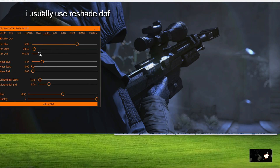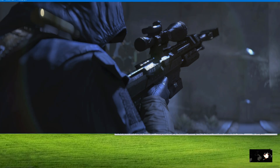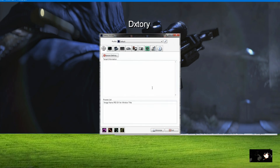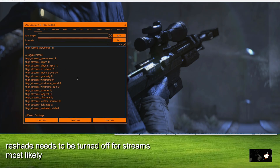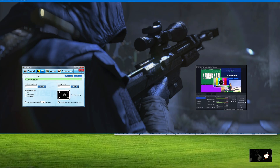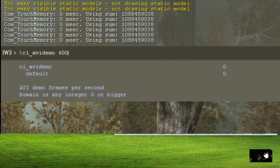Also don't forget to tweak your depth of field settings as they can add a huge difference as well. Finally, when everything is set how you like it, what method of recording should we use? I personally use Dxtory the majority of the time, and if I'm trying to use depth maps and green screens I'll record using streams. Fraps, OBS, Shadowplay, and for some games Avidemo are all usable as well. Just pick whatever is best for you.